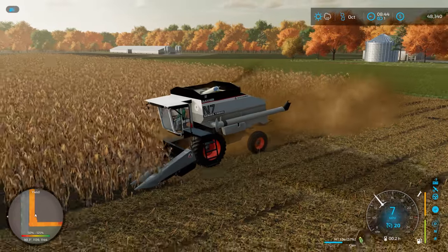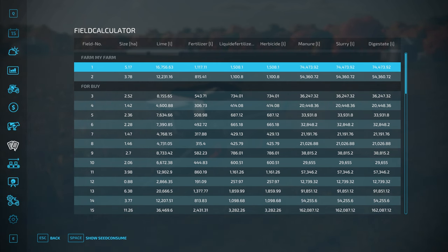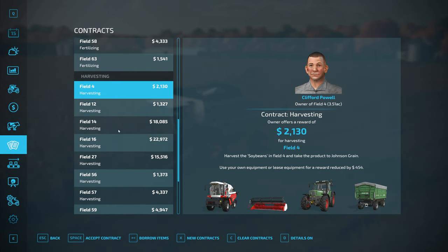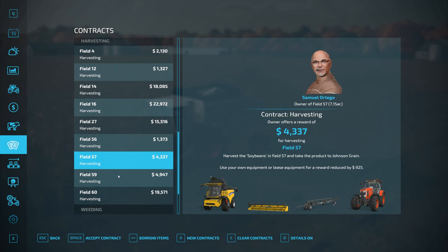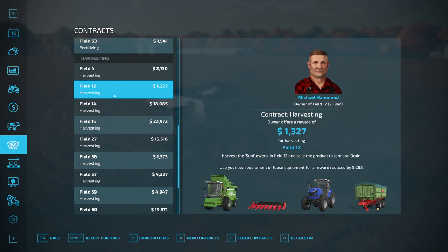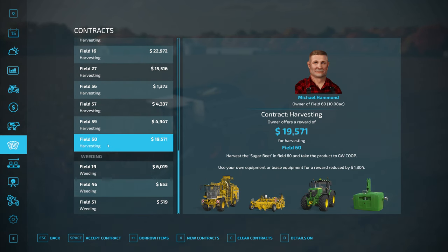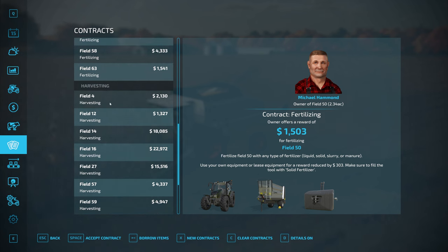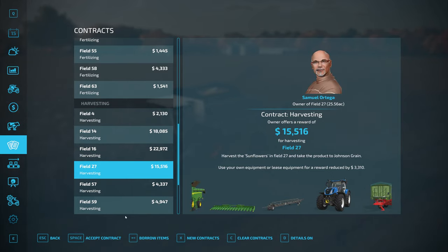So with that, we've gotten a solid start on our corn harvest. We've got a ton of fertilizer contracts, and also quite a few harvest contracts here. I'm not terribly interested in sugar beets, but some sunflowers and some soybeans — that kind of stuff we could do. Now I don't have a head for soybeans right now, we might need to pick one up, but we could definitely do these sunflower contracts. I'm going to grab a couple of these contracts for sunflowers and see about doing those after we finish up here.